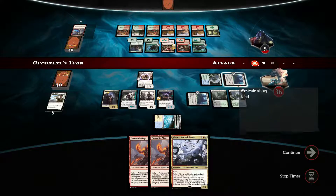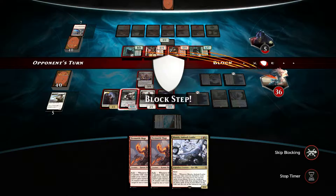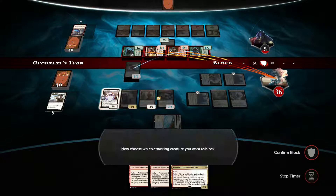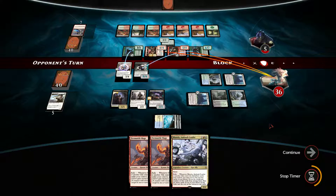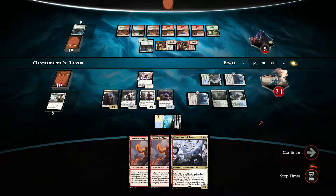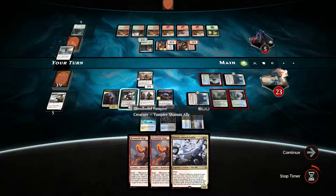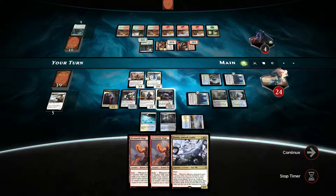I will pay one more life here, get another black human cleric creature token out. Opponent swings with everything — he probably has something terrifying. Let's get rid of this, take 9-12 damage. Let's take the 9 damage. Spawnbinder Mage — let's do this. Let's put a token on Bloodbomb Vampire here.